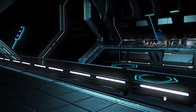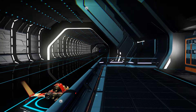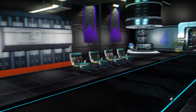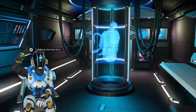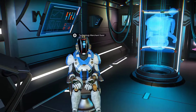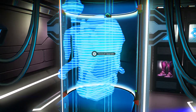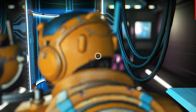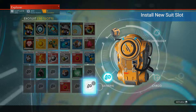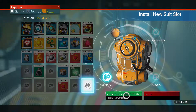Hello. Here I am on the station, on the right side of the station. Here are traders for suit upgrades. You can see a button — press Use — this window opens and it offers upgrades for a certain sum of money.